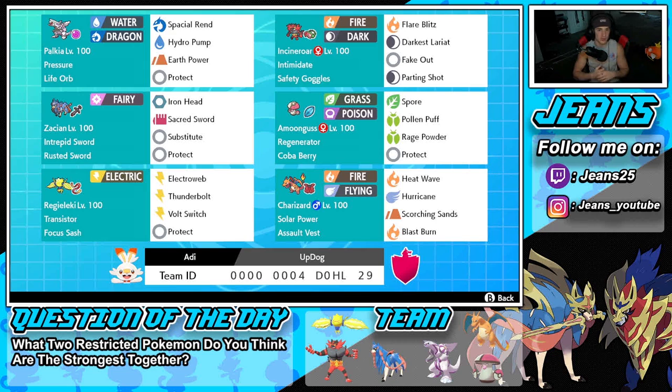Right next to Palkia is Incineroar, which is still broken in this meta for Series 12. You cannot go wrong with it on any team. It has Intimidate, Safety Goggles, and it's rocking Flare Blitz, Darkest Lariat, Fake Out, and Parting Shot to pivot out while getting that attack and special attack drop.